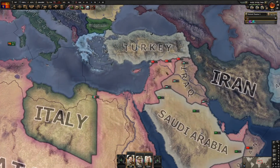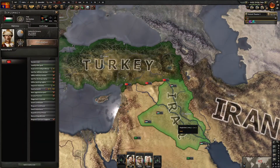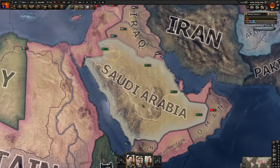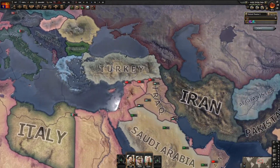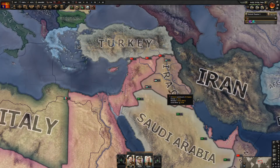The next things we need to focus on are gaining control of Turkey, Iran, Iraq, and for the Arabian Peninsula we need Saudi Arabia and Yemen. It doesn't matter which order you do them. I will start actually focusing on Iraq and Saudi Arabia at the same time.